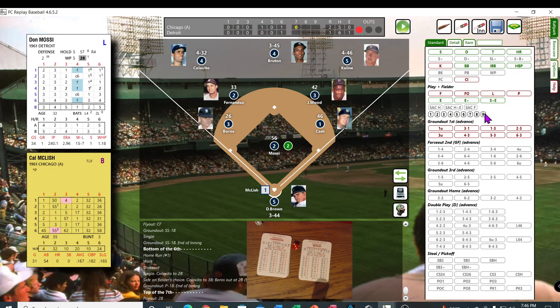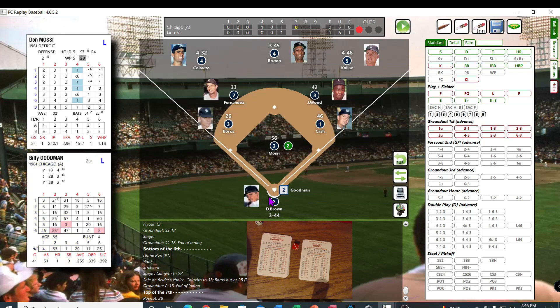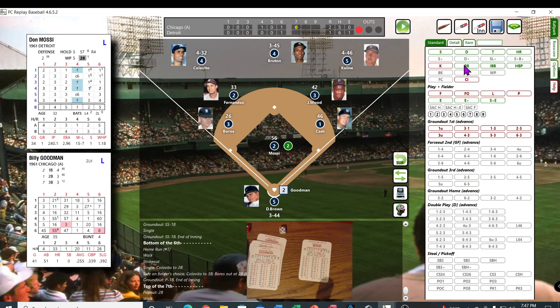So we're going to get a pinch hitter for him. I'm going to bring Billy Goodman in. Caron — right out. Billy Goodman — that's a 14. He's got the Z but no count on the first page, so he gets the walk. Goodman with the good eye — draws the walk.